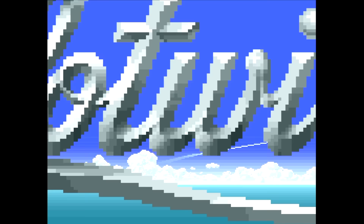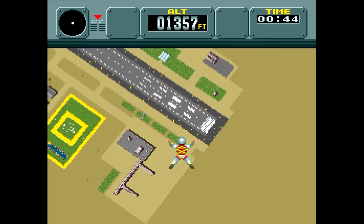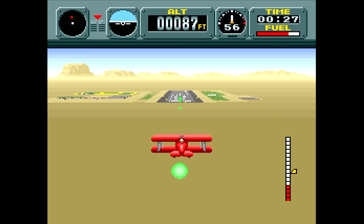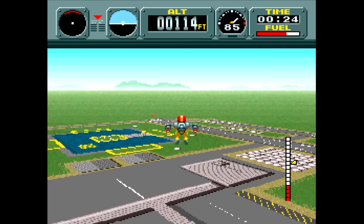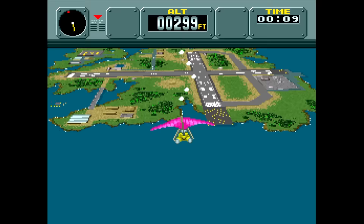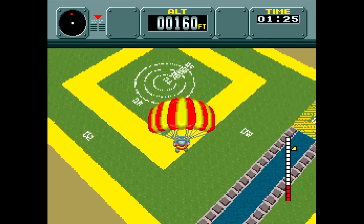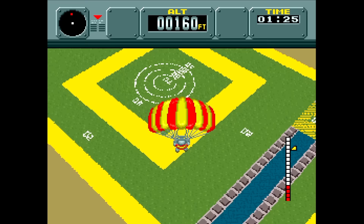Next is Pilotwings, which was often used to show off the system's Mode 7 capabilities. This was originally a demo called Dragonfly that they showed off at trade shows, but then they developed it into the full Pilotwings game. These days, it doesn't necessarily look like much, but it's very relaxing and enjoyable to play. The many different vehicles definitely add to the fun. I marveled at the scaling and rotation, which was revolutionary at the time. Some of the music reminds me of Sesame Street for some reason, but this was a good game to show off exactly what the console could do right out of the gate.